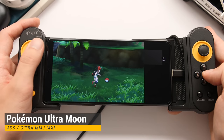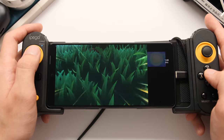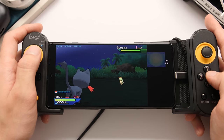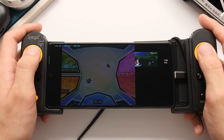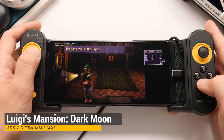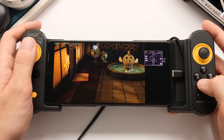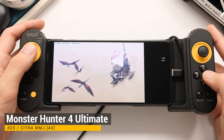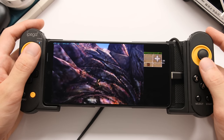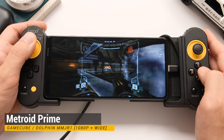Now we're moving into the demanding systems, and our first one is 3DS with the Citra emulator. We have the rendering resolution set to 4x native for these games. Here is GameCube performance with the Dolphin Emulator, with a resolution set to 1080p with widescreen hacks enabled.